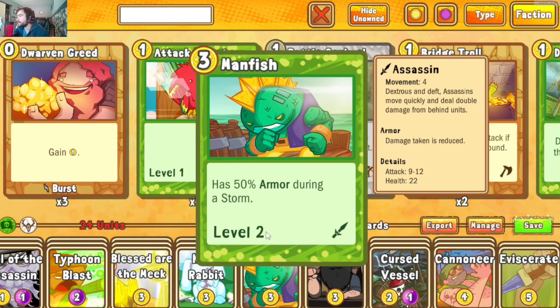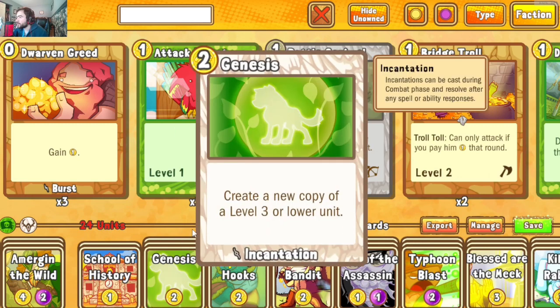We have a couple other shenanigans up our sleeves. Genesis creates copies of level three or lower units, so you could make multiple Man Fishes or use it to copy opponent's units. Most people don't know Genesis actually affects opponent units — you can steal any level three or lower unit. For example, if they throw out a scout and you have Genesis in hand, you can create a copy of it for yourself when they move in to strike. It's going to become one of those cards people start including more often.